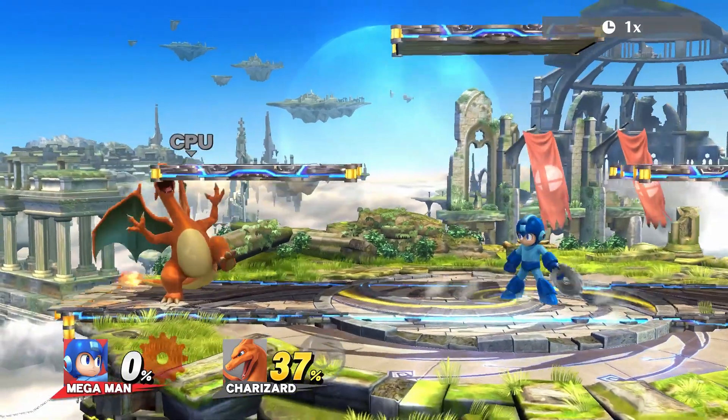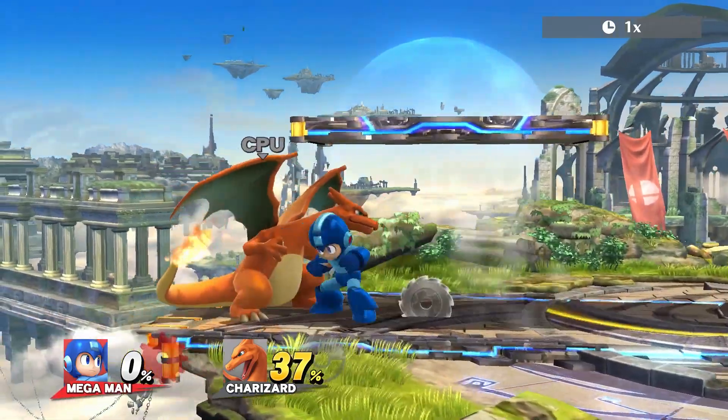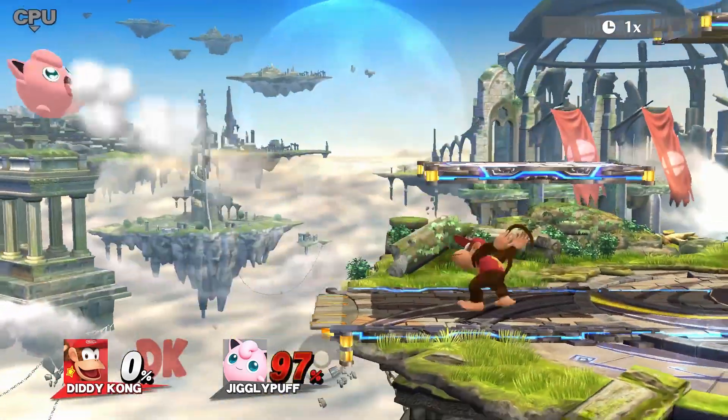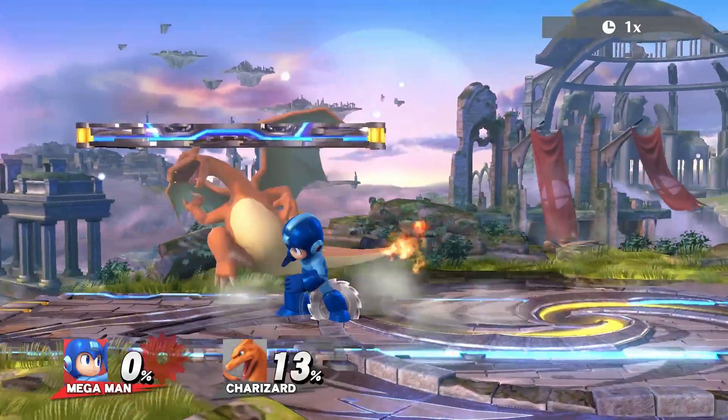And finally, there's glide tossing. Since wavedashing has been removed from Smash Brothers on the Wii U, here's the next best thing. The technique lets you hurl a throwable object while also sliding towards or away from your opponent. By sliding, rather than dashing, your character is all set to perform any standing attack.